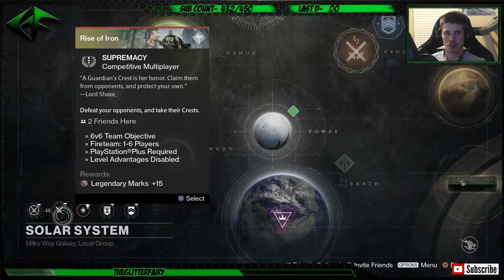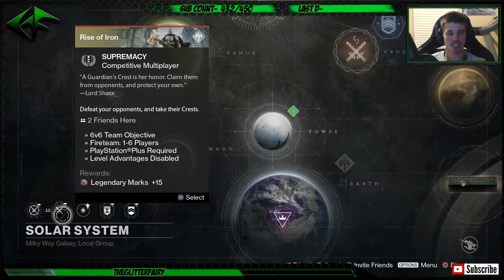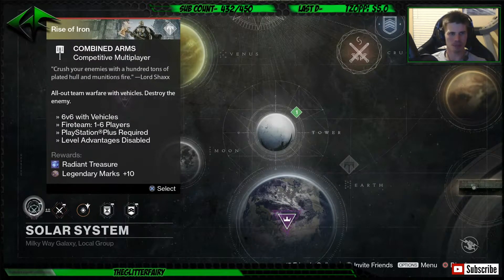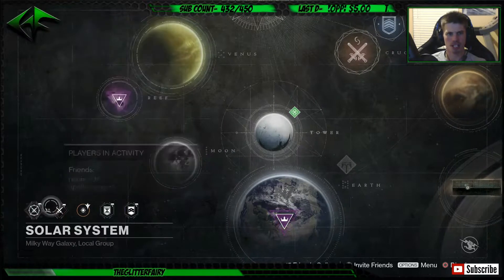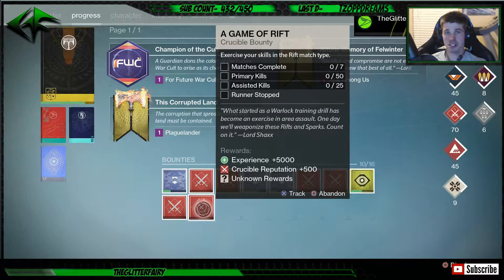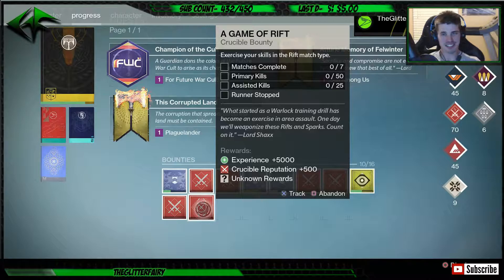You got a Daily Rogue Story for 15 Legendary Marks. Your Daily Crucible is going to be Supremacy, and Weekly Crucible is going to be Combined Arms. As far as the bounty for Lord Shaxx this week, it is going to be Rift - 7 matches completed, 50 primary kills, 25 assists, and of course you got to stop the runner.